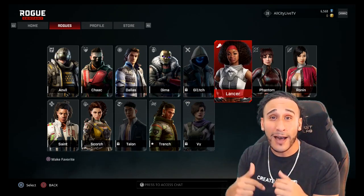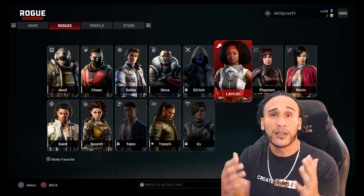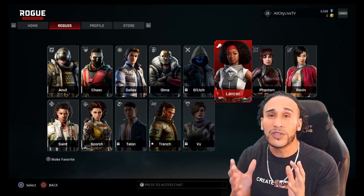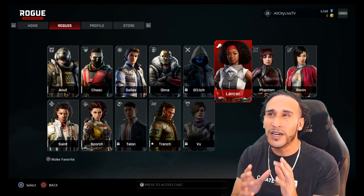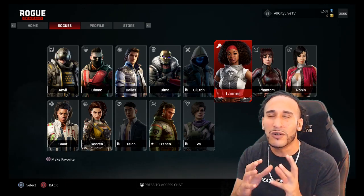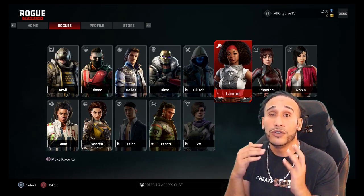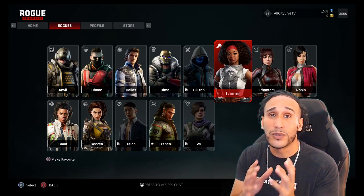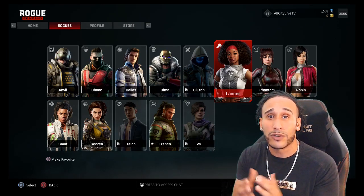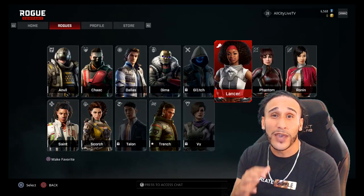Lancer is now my favorite character. She has a high amount of speed — the ability is to move really quickly and silence your footsteps. In this game, when you hear footsteps, you know an opponent is close by, which isn't always the case in other games. So Lancer's ability to silence her footsteps is a real advantage. She also has a great gun. Lancer is one of my favorite players.